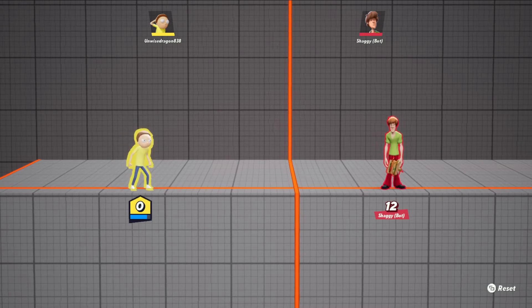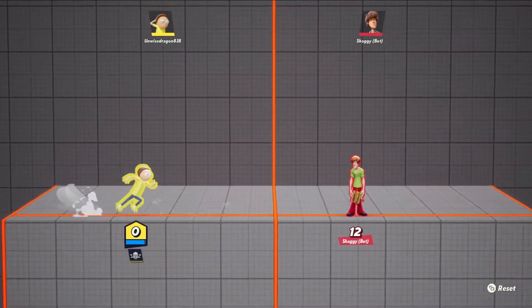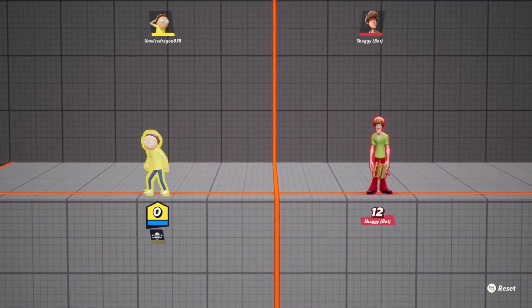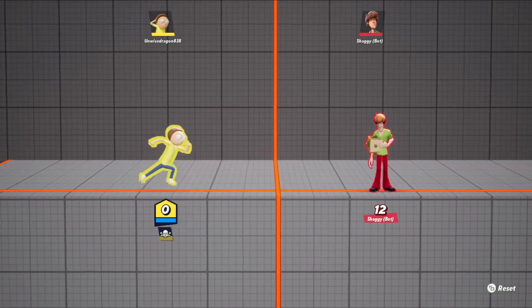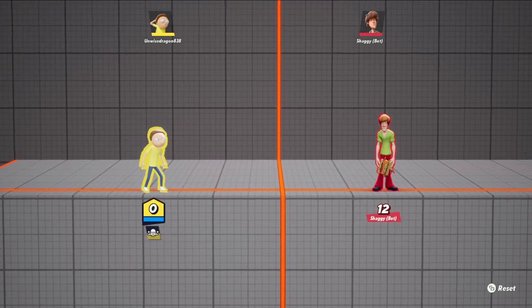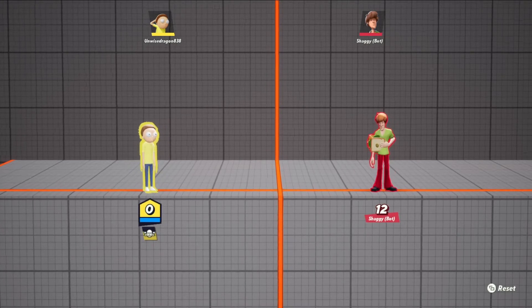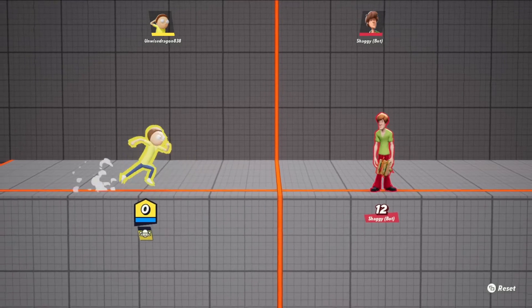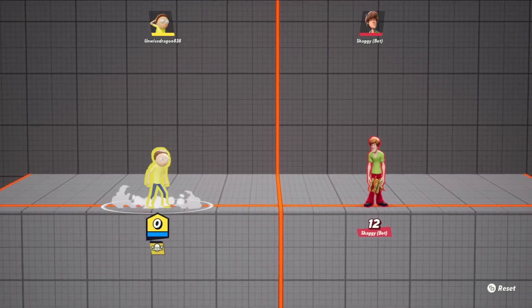For the up special, you summon his grandpa's flying saucer. I think I'd rather have the Bugs Bunny rocket, but especially if you're going against big characters that can't move very fast, it could easily take them out of the map, or if they're just very high up anyway. That's the up special.